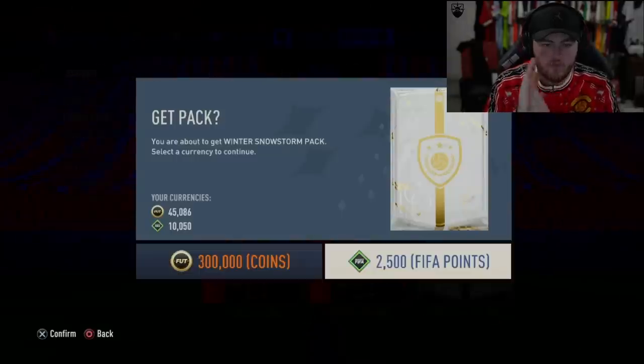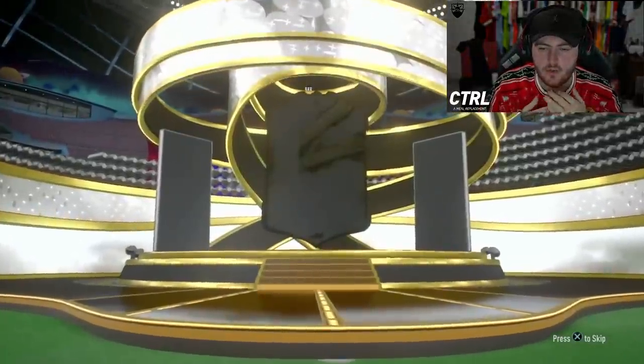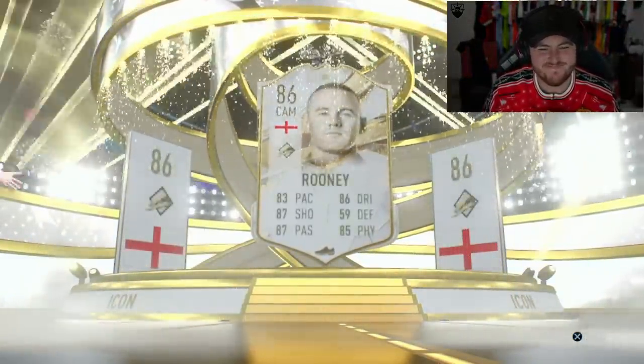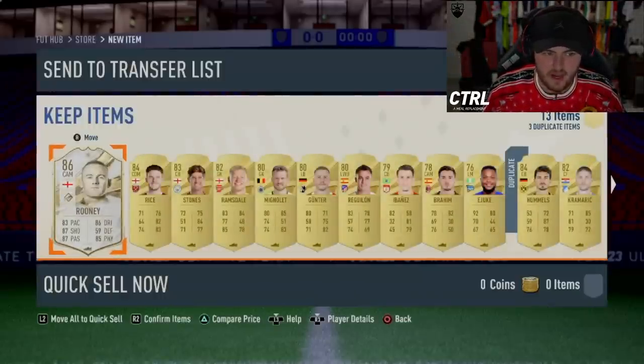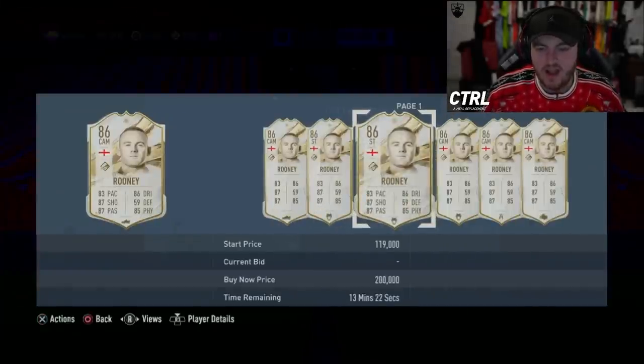We've got Spud Lad's pack next. Come on, EA — let's get someone we've not already got yet. Let's spice things up a little bit. Let's get a Zidane, someone like that. English, CAM — Rooney? I'd be happy with that. As a United fan, wearing my United Christmas jumper right now, I'd be very happy with that. Sadly, I'm the only person that'd be happy with that. I don't think people want Wayne Rooney, and he's not very expensive. But to me, that's good — to everyone else, that's terrible.